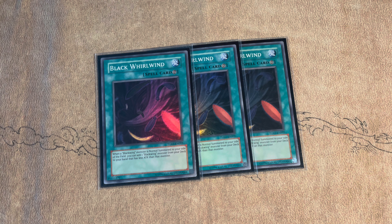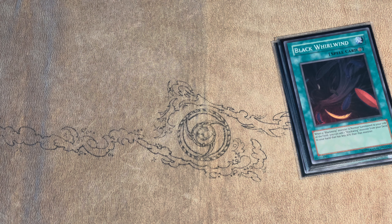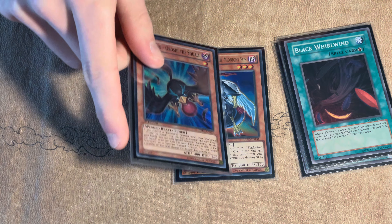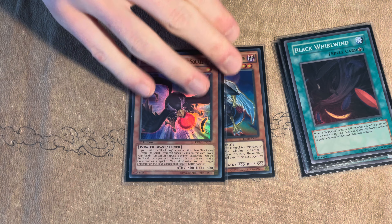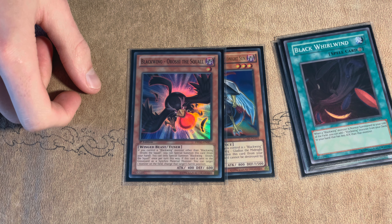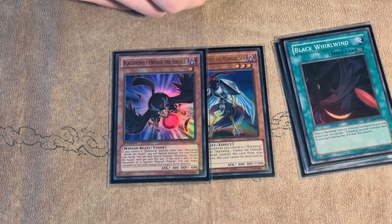I'm not playing Sirocco because there's not a single mirror match in HAT, nor am I playing Vayu to complement Sirocco. Sirocco also has the issue that when you go first, you can't summon him — so if you just have Sirocco and Whirlwind, he's just dead in your hand. Sirocco is 2000 ATK so you can actually attack over a face-down armor, but that's not really what you're trying to do. So I decided to play zero copies of Sirocco and zero copies of Vayu, playing a streamlined deck similar to Gadgets, where you just want to summon a monster every turn and get a search with Whirlwind.